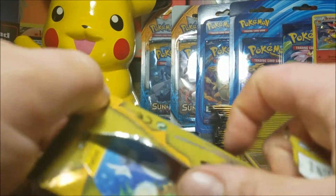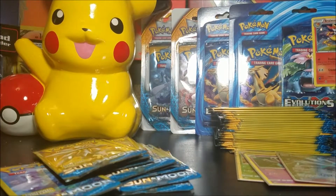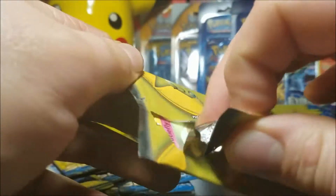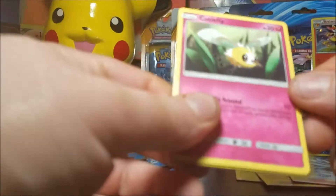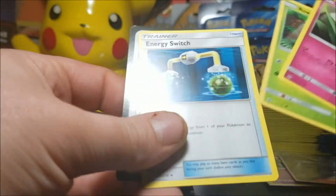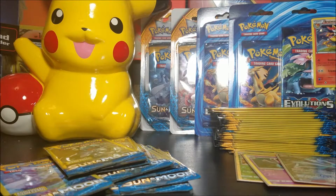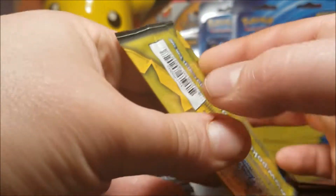We've got about 15 more packs to go. Dratini, Cloyster, Electric energy. I love Cloyster — definitely a cool Pokémon, but for some reason I never use them when I play the Game Boy games. We have a Cutiefly, Roulette energy, Switch. Come on Sun and Moon — what else do you got in store for us?